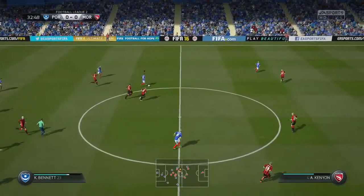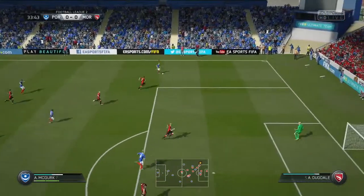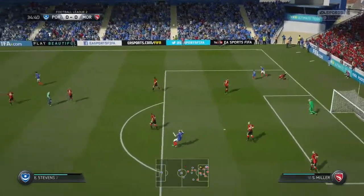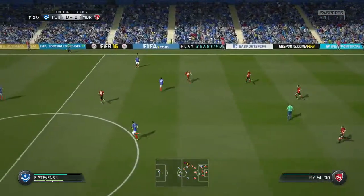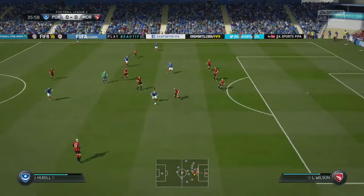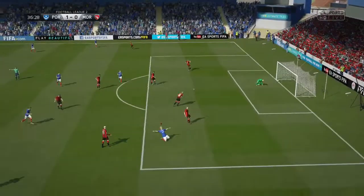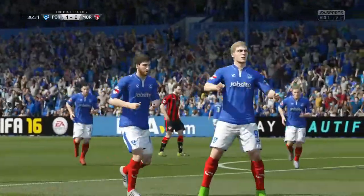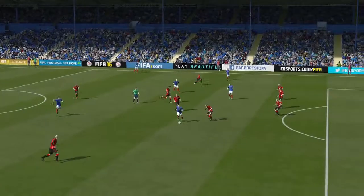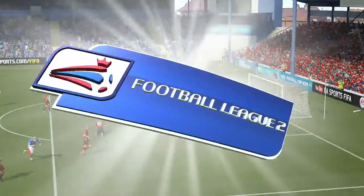After a bright start we get a counter-attack and the ball is bobbled around the Morecambe area — proper League Two style. It comes back into midfield for Barton, who's been a good player for us this season. The ball goes to John Hugel who returns it and — what about that for a finish — right in the top corner! No chance for Barry Roach the Morecambe goalkeeper. We lead one nil.